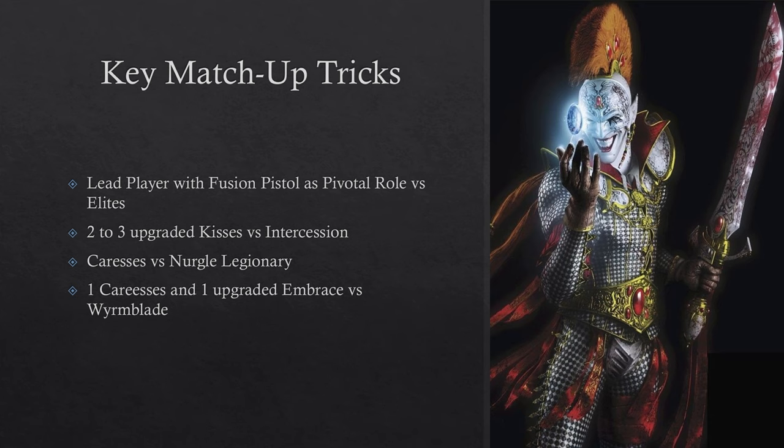Take Caresses versus Nurgle Legionary: their Nurgle ploy reduces normal attack damage to a minimum of 3, but Caresses have Rending — so if you roll a crit and three hits, that becomes two crits and a hit for 13 damage, killing effectively anyone in that kill team. Against Wormblades, take one Caress and one upgraded Embrace — the Locust has 5 attacks hitting on 2s with Lethal 5+ and parries first. A Caress procs into two crits with Rending, and with the upgraded Embrace multiple crits nullify his parry, meaning one well-placed operative on each flank can handle wherever the Locust appears.